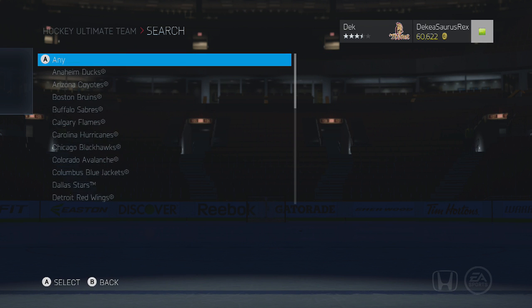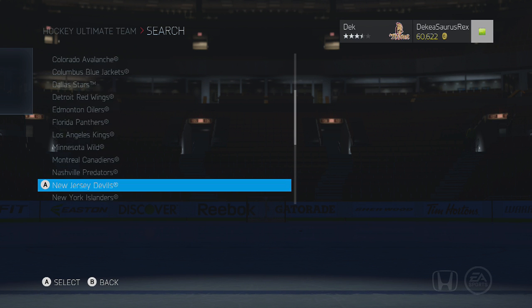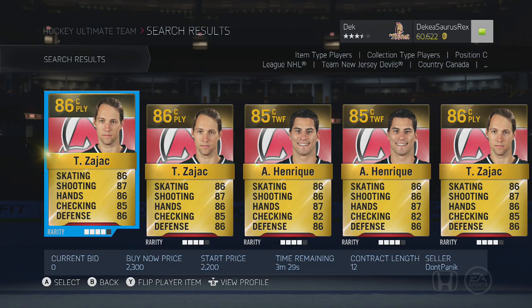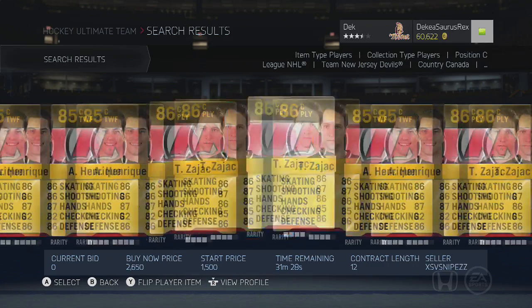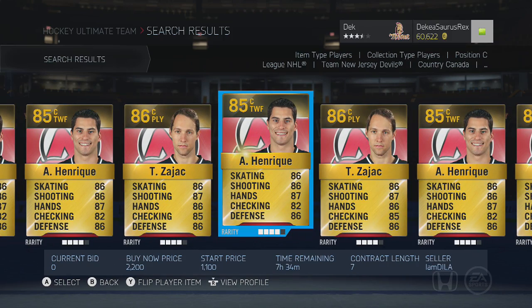The next player I'm going to show you guys is on the New Jersey Devils. This one might be a bit biased, but I think he's really good. This guy may not be the fastest, but in terms of his hands and his shot, I think he's definitely worth it. We have Adam Henrique, who goes for about 1,000 pucks. You could probably get him for 700 or 800 if you get lucky, and he is an 85 overall.